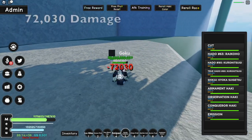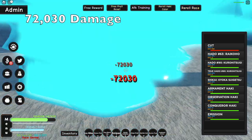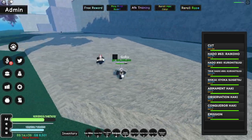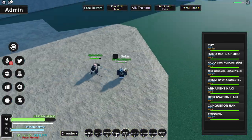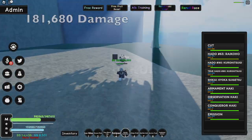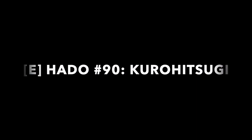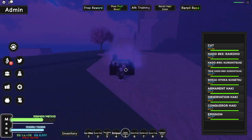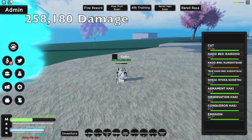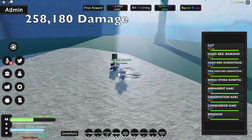So our M1s do about 72,000 each hit — not bad. Now for our Q move, let's go see — I'll show you guys how much on screen. Now for the E move, that's pretty sick. I think that was like 250,000 — not sure, you guys can see the total.